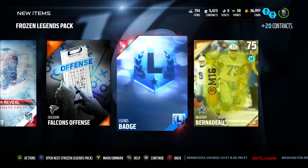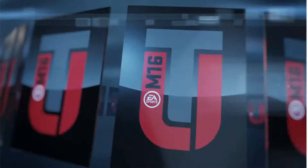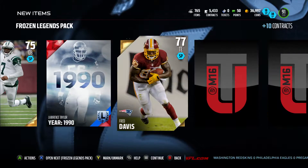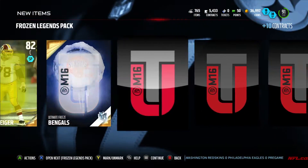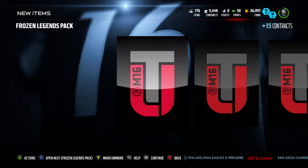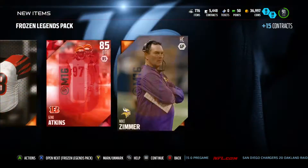Frozen gift legends badges — those are good, those are going to be coins for me. Since I had to restart, coins are everything. Anything that is red is amazing. We get a Lawrence Taylor collectible, 1990 — hope that's going for a little something. We got TJ Ward, wow, okay, that's good!